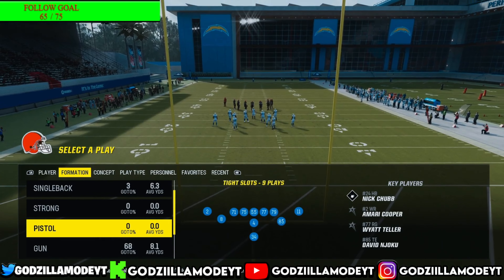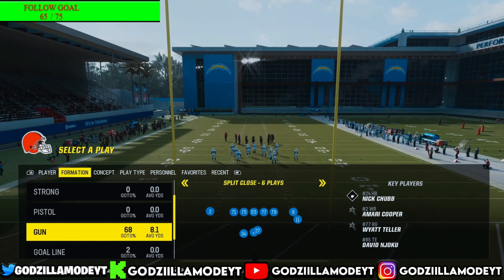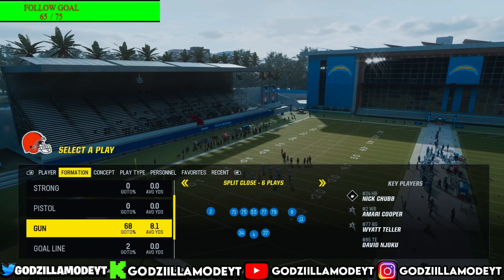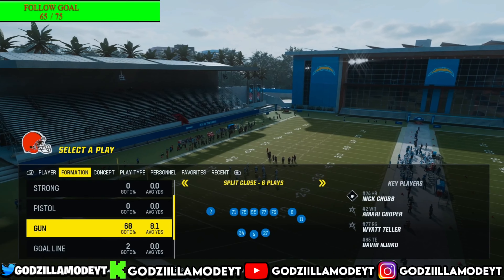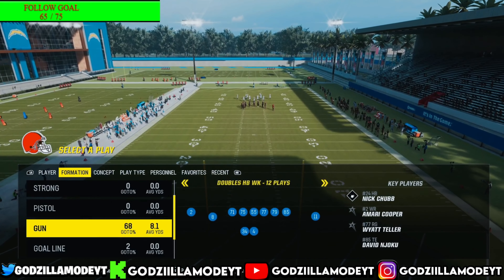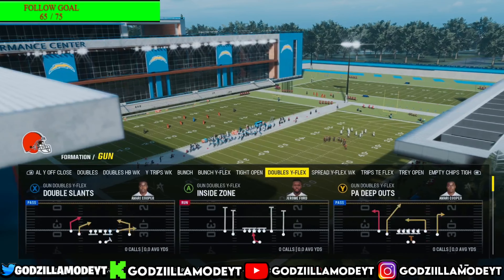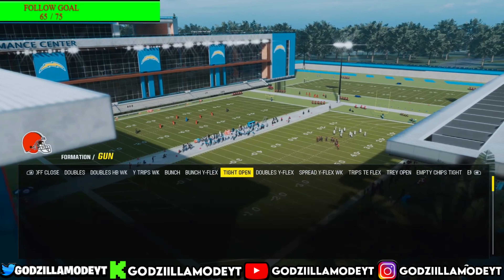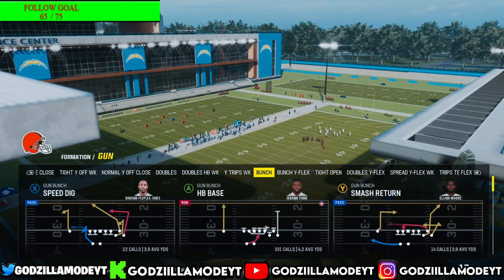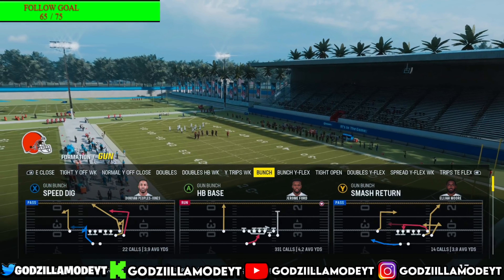Y'all are asking how do you beat this defense — I'm about to show y'all. Right here, I'm in my Broncos playbook but y'all can find this formation in a lot of West Coast playbooks, I can find it in my Steelers too. What I'm about to show y'all: go to the best formation in the game, which is Bunch. Then find another formation y'all like to run plays out of that will help you score touchdowns, but your main one should always be Bunch — in my opinion it's the best offensive formation in the game.